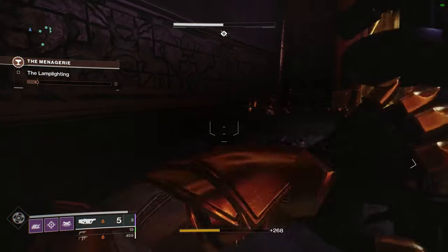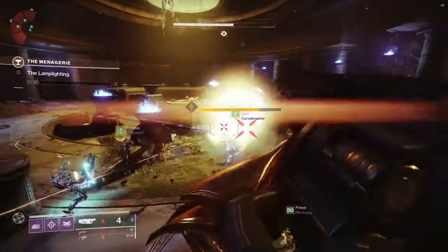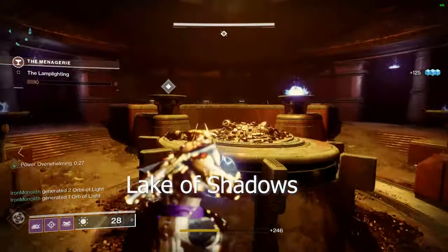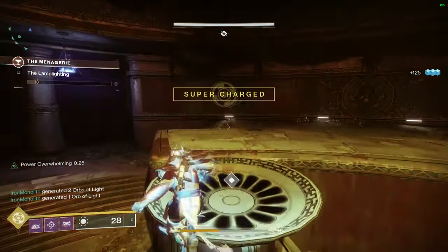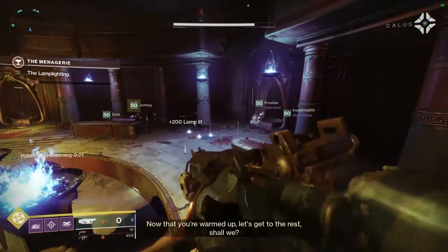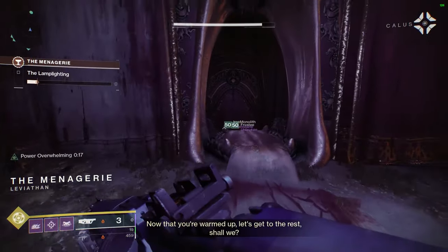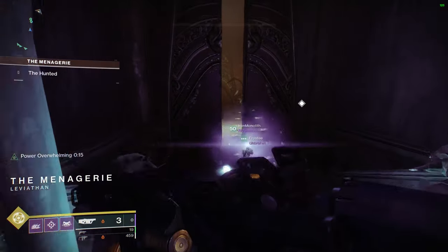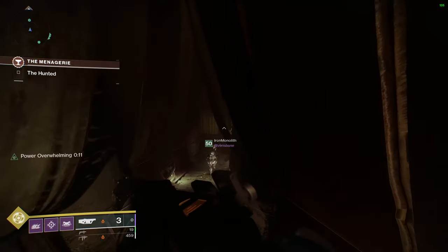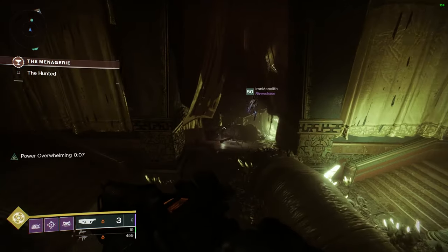If you don't have Mountaintop, alternatives include Orewing's Maul from Iron Banner or Malicious Birthright with spike grenades from the strike on Earth. We also used Tereba, an exotic from the new raid. Its perk, Ravenous Beast, procs extra damage when shooting a target or taking damage, and with solar burn this week this weapon absolutely shredded.